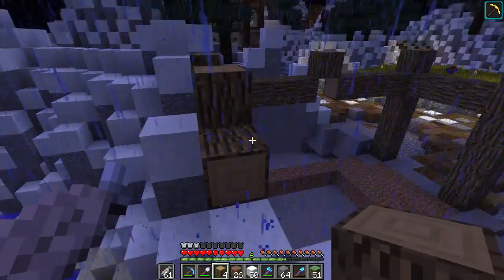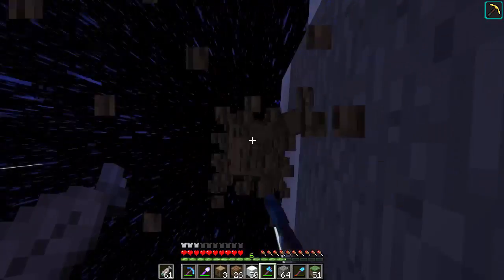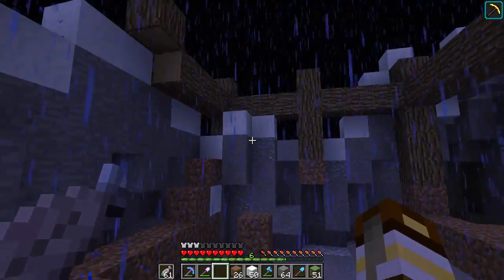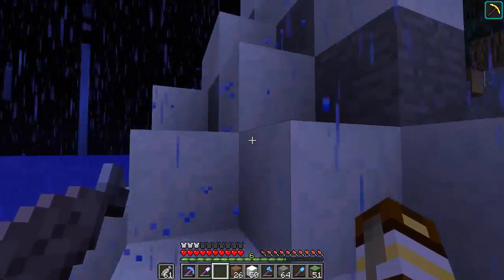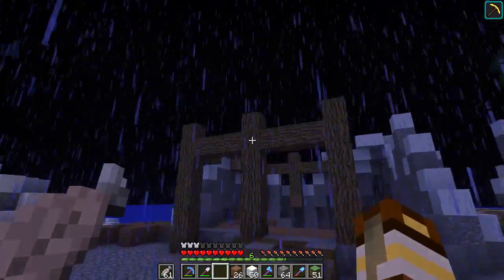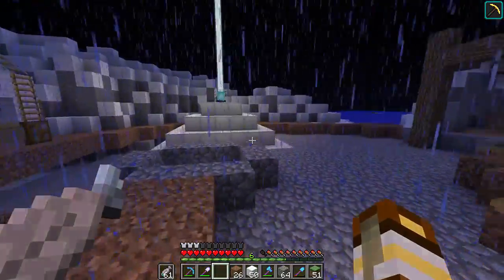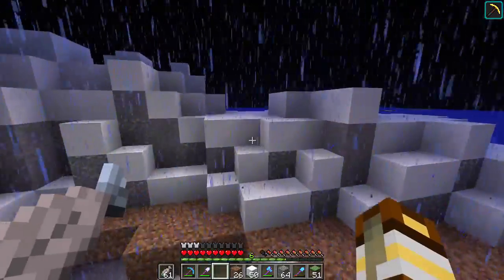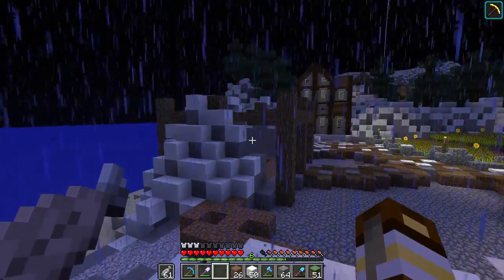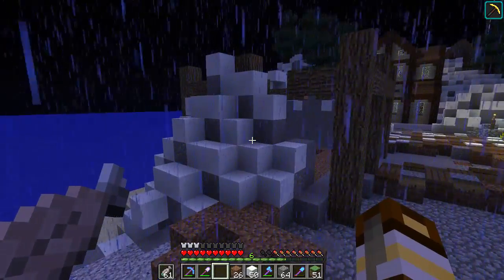I'm going to put the foundation of the roof using spruce wood. It's going to have a standard spruce wood, oak wood roof. That fits with the oak and it fits with the barn theme. I could do something with acacia, but I like the red — barns are usually red, right? I think I might actually get some stained clay for the barn. I think that would look pretty neat.